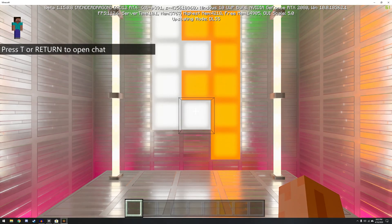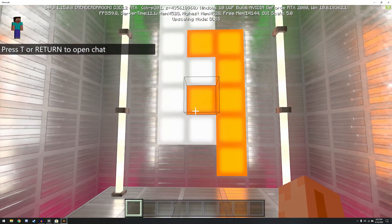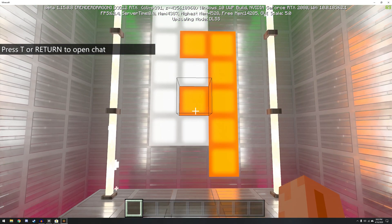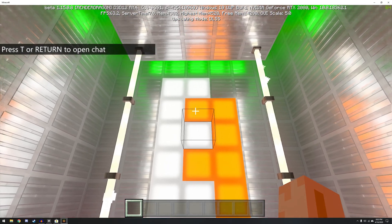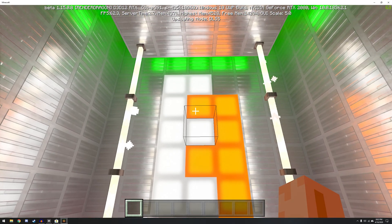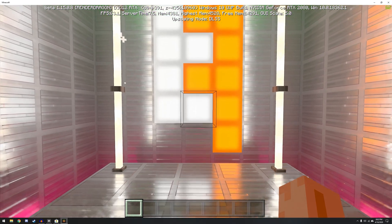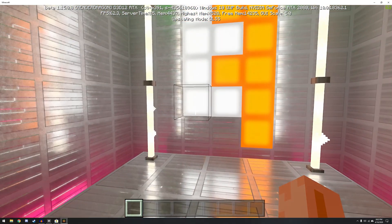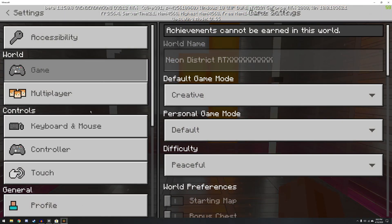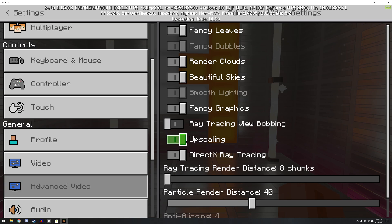This RTX beta does drop my frames pretty hard, and there's a whole lot of information up on top of the screen. I've got a 2080, and it's got my Windows version on there. Oh well — I guess if someone wants to take my info off that, they can. We'll go to Settings and click on Advanced Video.